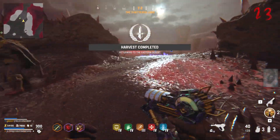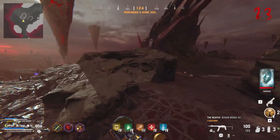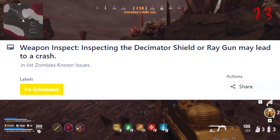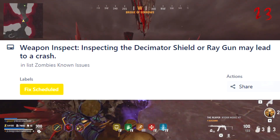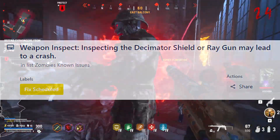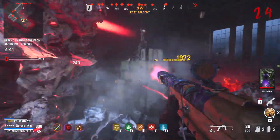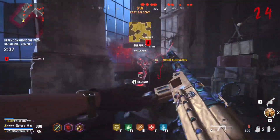One other issue that they apparently recognized — and that you shouldn't do in your own game right now — Treyarch has noted that if you use your weapon XP on the Decimator Shield or the Ray Gun, those are the two wonder weapons in the game right now, it may lead your game to crash. So if you crashed out of a Vanguard Zombies game recently and you don't know why, this could have been the reason: you had a Ray Gun or Decimator Shield and might have hit the weapon XP by mistake. Apparently a fix for this issue has been scheduled, but it hasn't been released into the game yet.